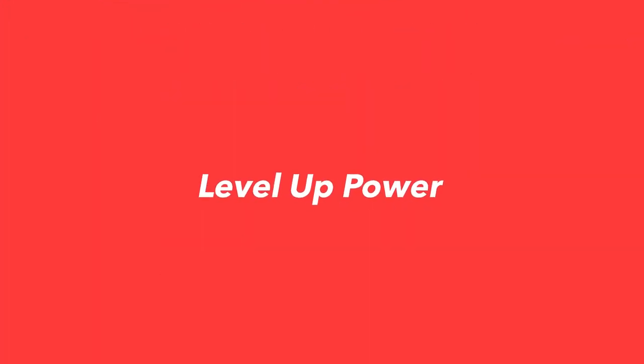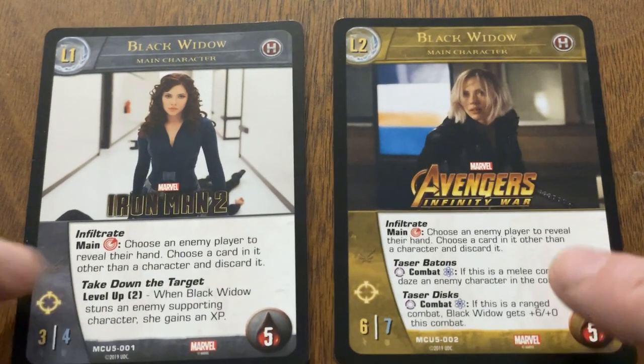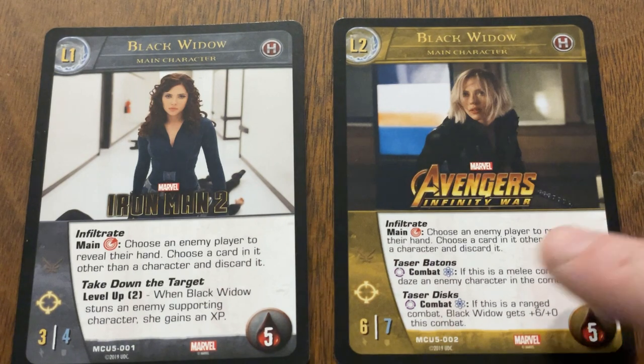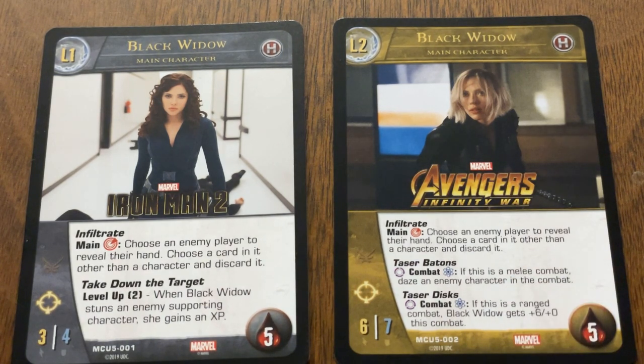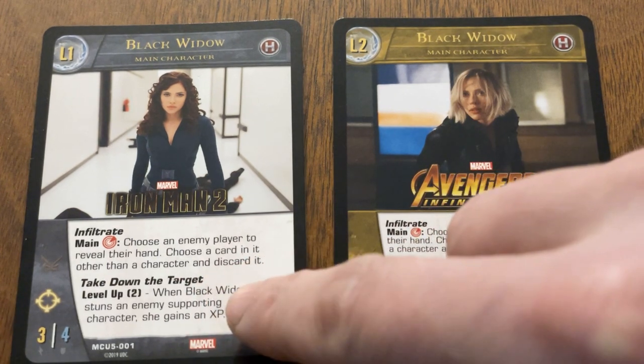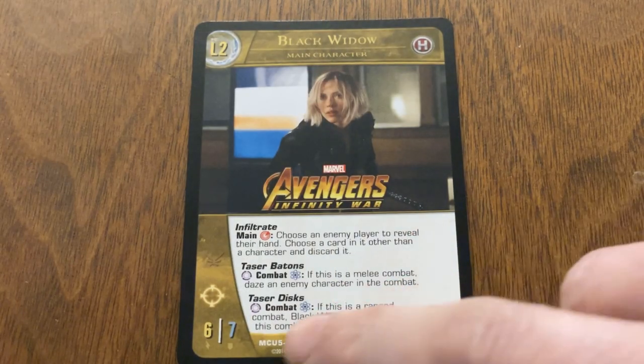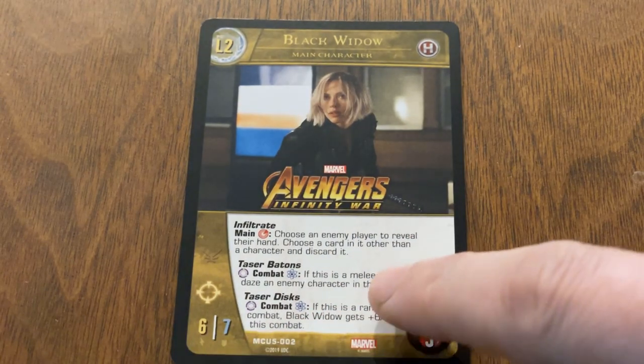Another kind of power that main characters have is called a level up power. This power upgrades your character into a more powerful version with bigger stats and additional superpowers. Getting your main character leveled up quickly is a good way to get an edge on your opponent. Black Widow has a level up power called Take Down the Target, which requires her to stun an enemy supporting character two times to go up to level two. When she levels up, her attack and defense increase and she gains two new superpowers.